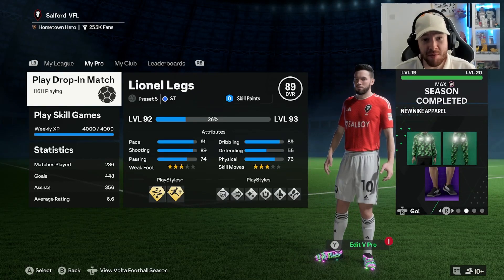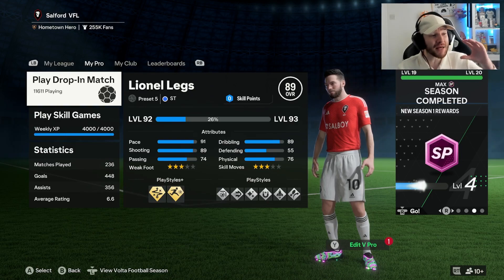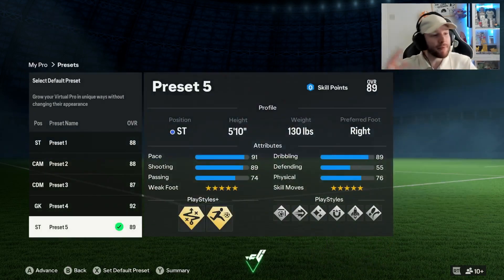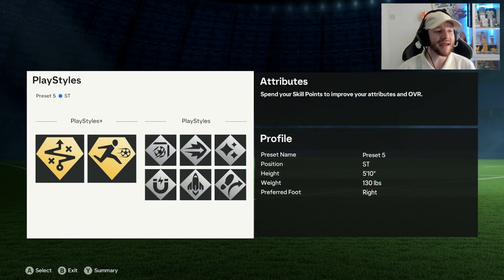This insane Pro Club striker build is going to make you guys feel like prime Lionel Messi. This build has been absolutely insane. I've been playing around with heights and weights and this build — I just don't lose the ball anymore. The dribbling is actually incredible. We have 89 dribbling and it feels even higher than that in game.